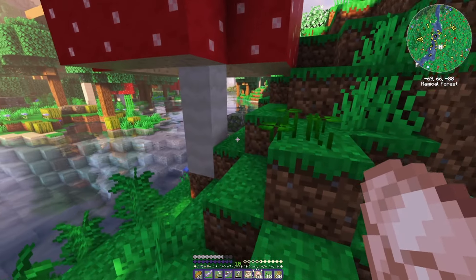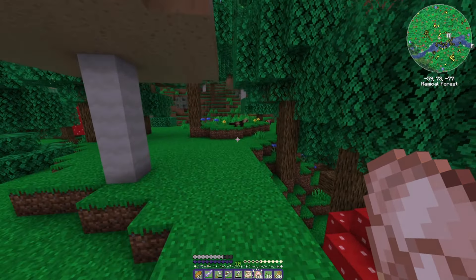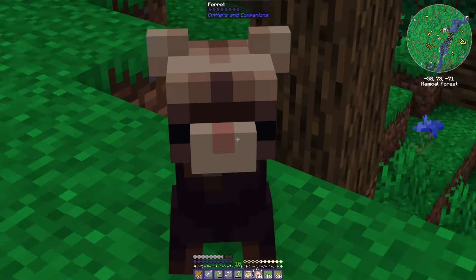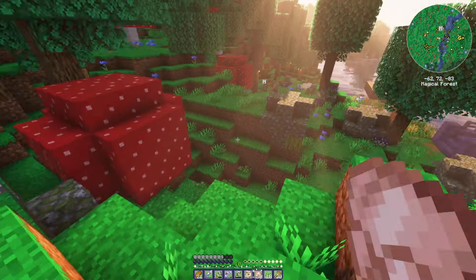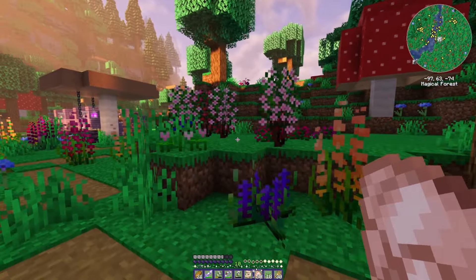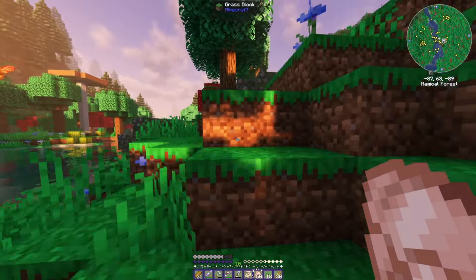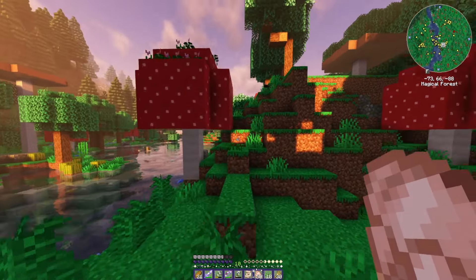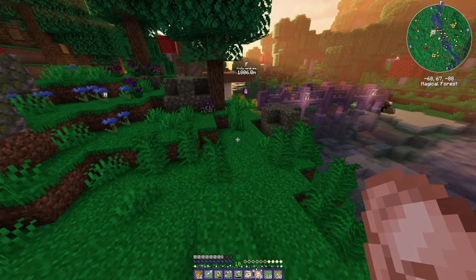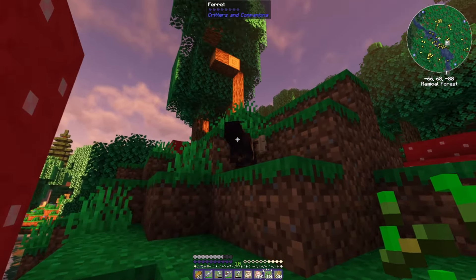Is the ferret still here? Yeah, the ferret's still here. Maybe we go and get a ferret to end off the episode, because we kind of — by we I mean me — killed the ferret accidentally. Where are you? Over here somewhere, right? Hello, hi! Yay, you're so cute! You're all coming home with me. Did I not fully tame you? Were you just following me because I had food? We made hearts — wait, okay.